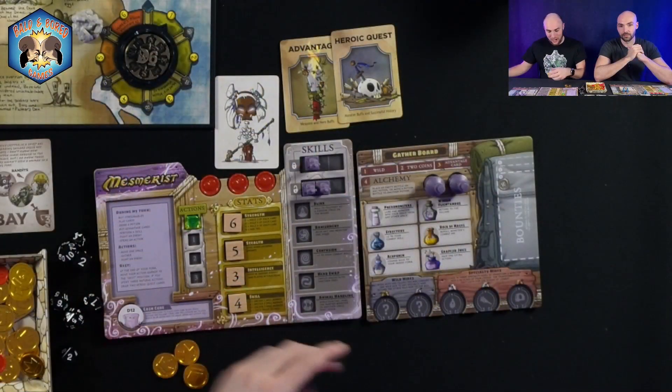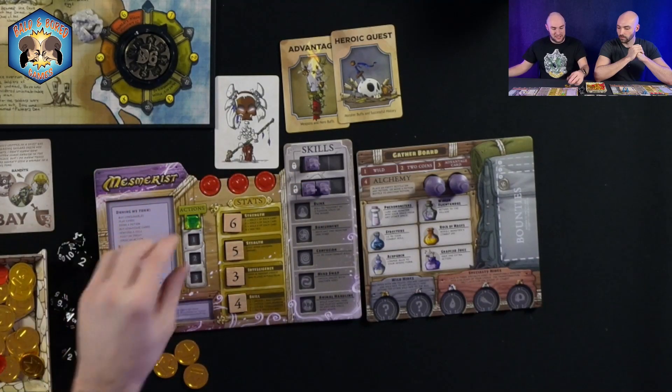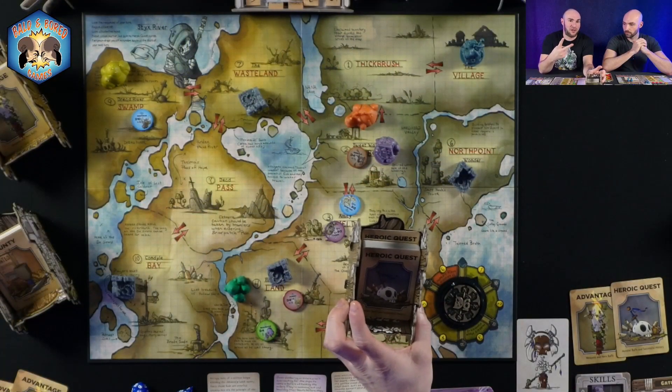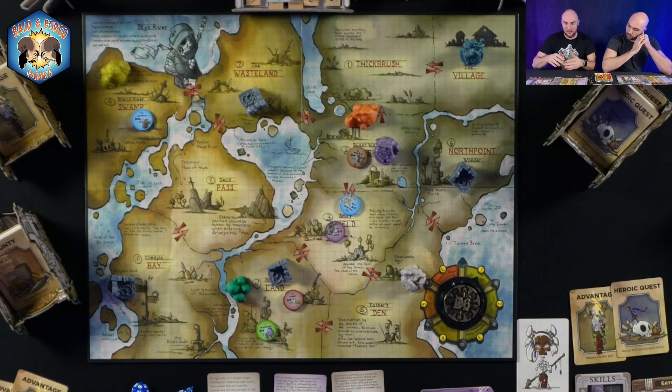At the end of your turn, once you've used your actions and your health is not at zero, you can draw two heroic quest cards automatically. That is the official end of your turn. Your opponent then begins their turn and you progress throughout the round.